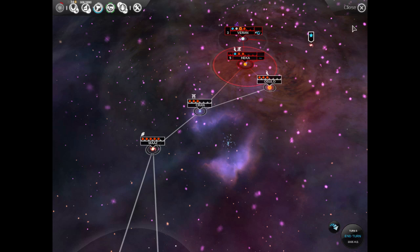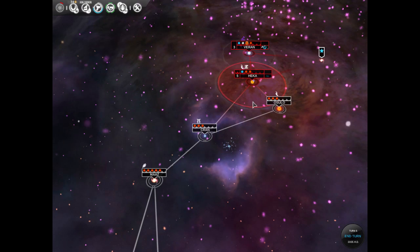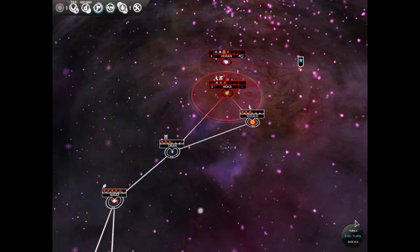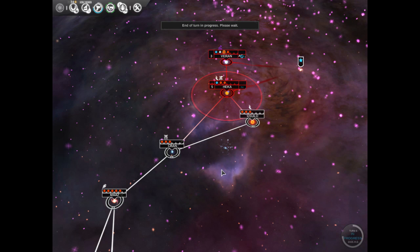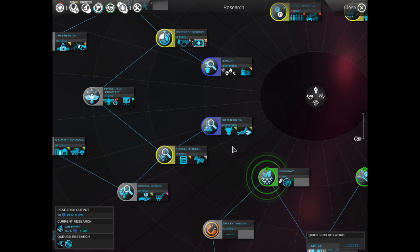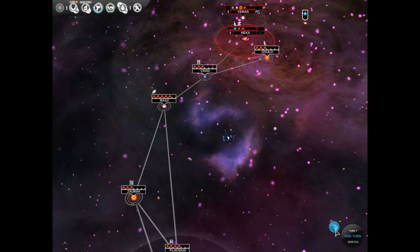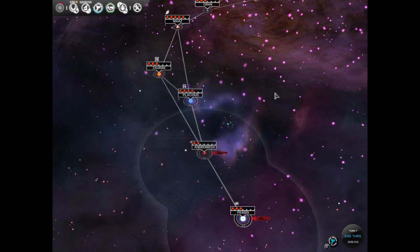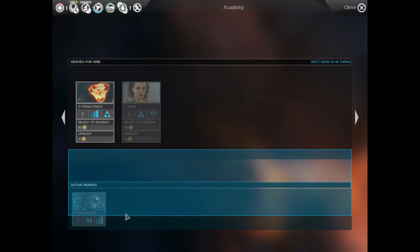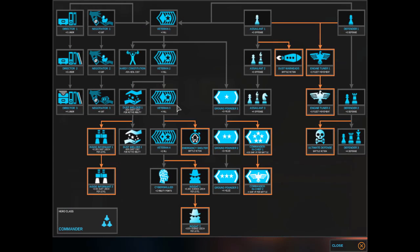All those red circles on systems mean that I don't yet have the technology I need to settle there. I just noticed this game is $30 on Steam — I ended up with a coupon in my Steam inventory which knocked it down to $15. Once Civilization: Beyond Earth hits — supposed to hit October 24th — games like this probably nobody's going to be talking about, which is kind of sad. Anyway, I got my xenobiology research. I like the way you can queue up a whole bunch of different research. You can also trade technologies with other races.